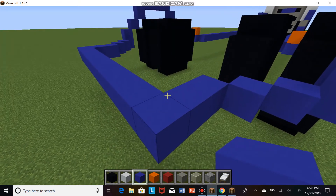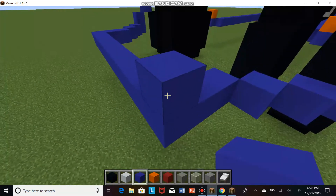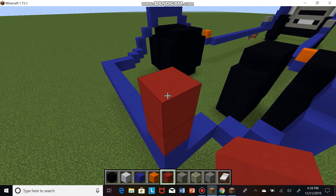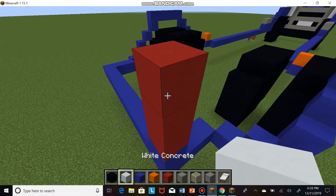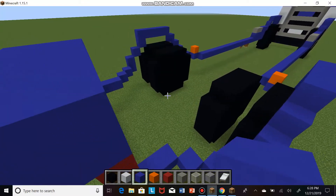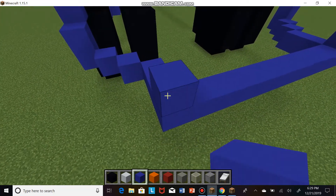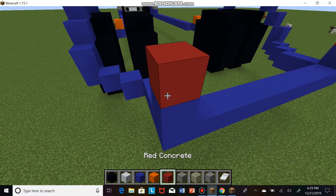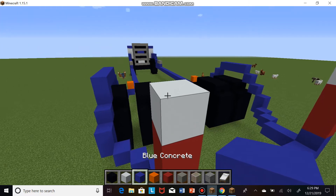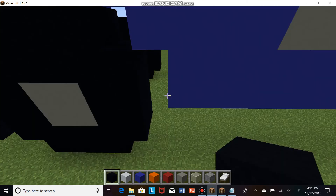Now we're at the back of the truck. On the edge of the back, build one more blue so you have two stacks of blue. Then grab your red — build three red, one white, one blue for the tail lights. Do the same thing on the other side: one blue, three red, one white, one more blue. That's what the back lights look like.